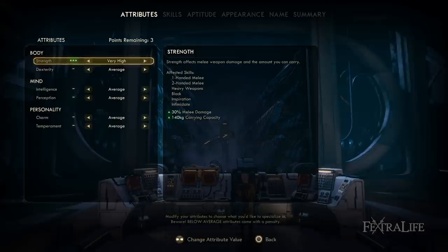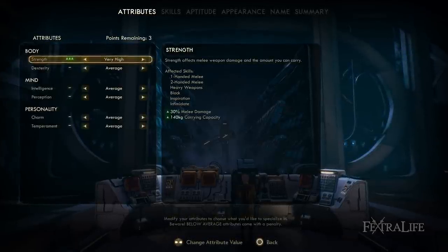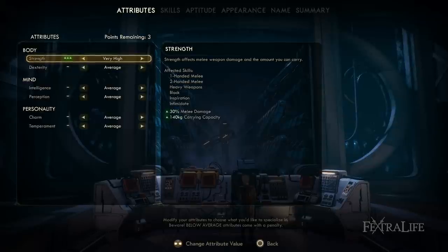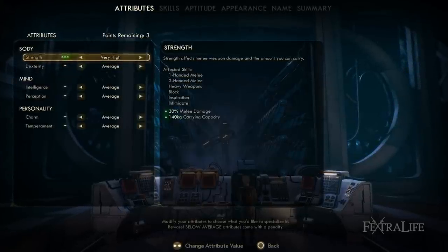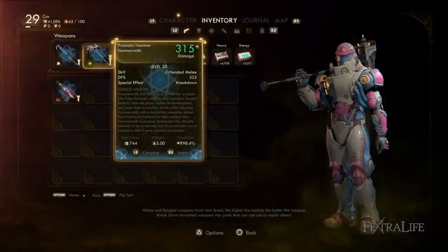Strength will increase your melee damage, and we take this one because there is really only one other attribute that boosts per-hit damage, and that is Perception. However, at the time of this video, I have not found a single science weapon that would make very good use of it, and the best science weapon in the game is a melee weapon.